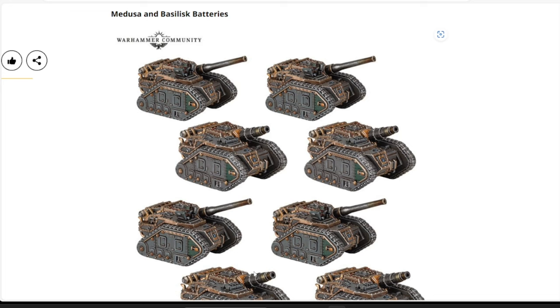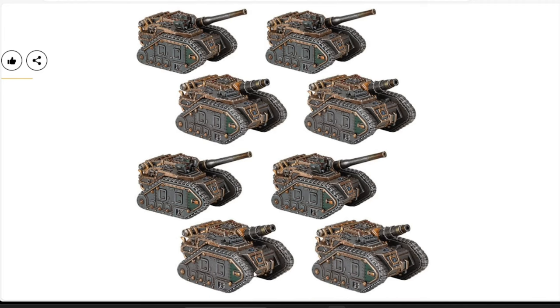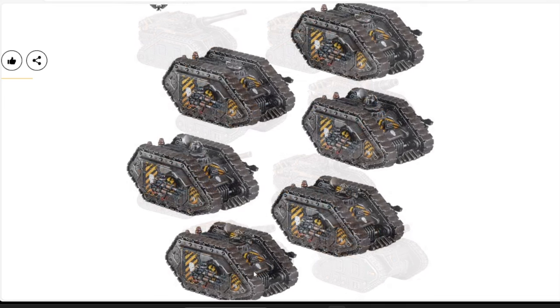Moving over to plastic releases from Games Workshop, first we have for Legions Imperialis the Solar Auxilia Basilisk and Medusa tank pack. This includes eight total Basilisks and Medusas for $50, in line with previous releases. It's amazing how much detail they pack into these tiny models — all the way down to the infantry and larger vehicles. They really do justice to their larger counterparts.